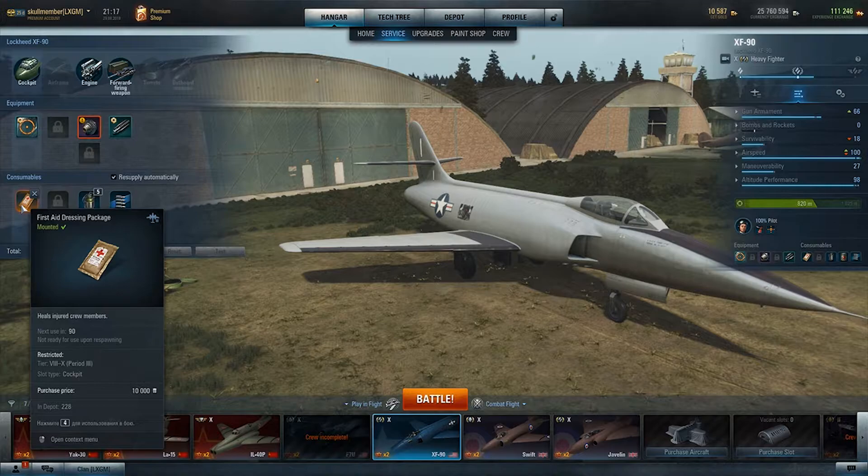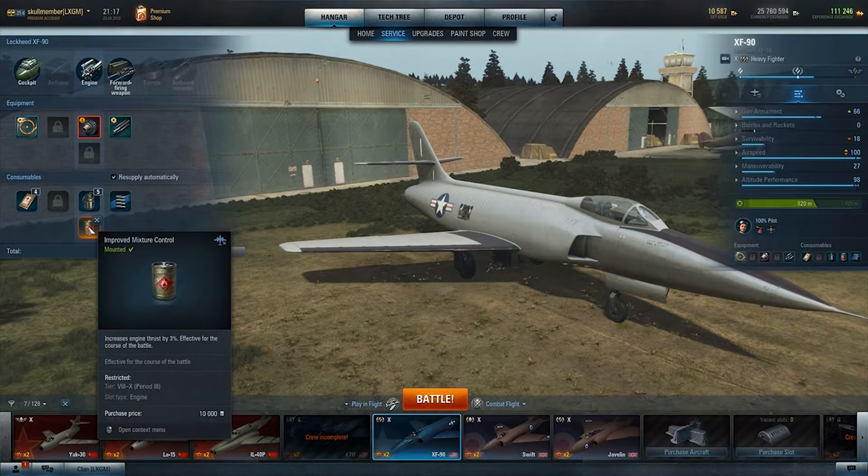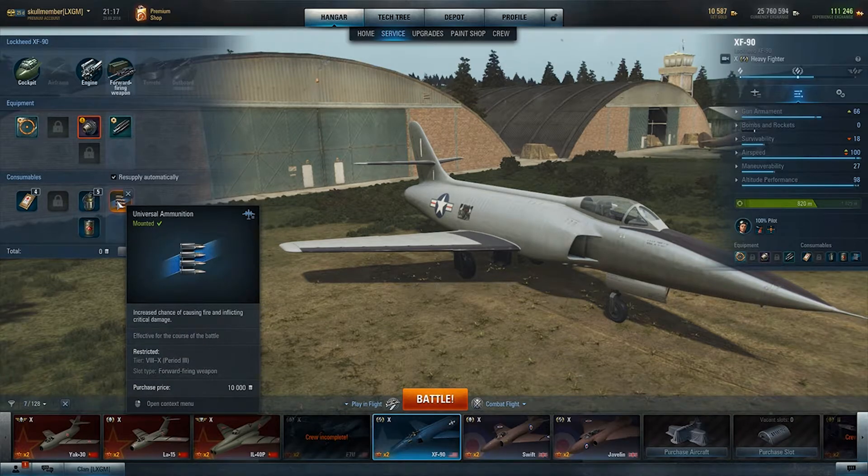I've gone for engine cooling which improves the engine cooldown rate by five times for 10 seconds, which means 10 seconds free boost — always nice. Then I've gone for improved mixture control because it increases the engine thrust by 3% and is effective for the entire battle — more power on a speed demon, I say yes. And I run universal ammunition because if you're tier 10 and still running standard ammunition you're doing something wrong. Tier 10 still makes a lot of money, but you shouldn't worry about using universal ammo because most of the time you're better off using universal — you want to kill the person you see in front of you or else he will kill you. So it's you or him — very easy choice.